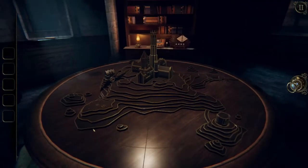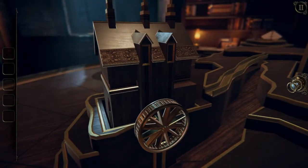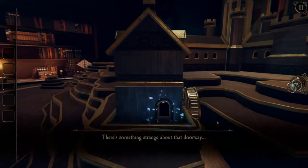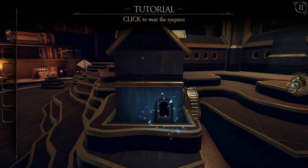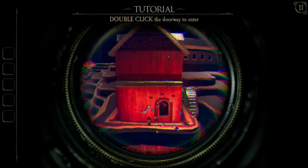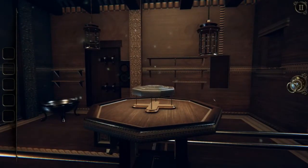Can I zoom in? I can. So this looks like a mill house or something - we've got like a water wheel. There's something strange about that doorway. The tutorial's helping me out: click to where the eyepiece. In the first level you get an eyepiece that allows you to see things beyond the normal. If I click on this, double click the doorway to enter. So now we've got like a puzzle within a puzzle here.